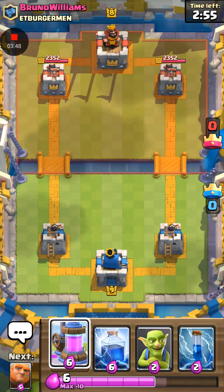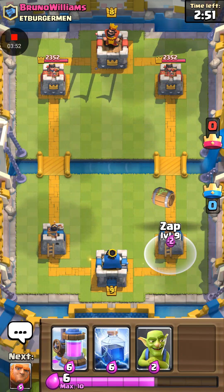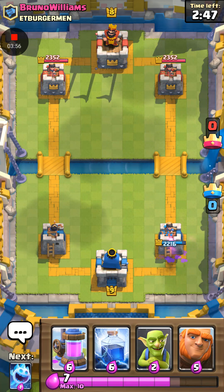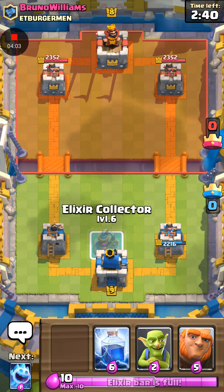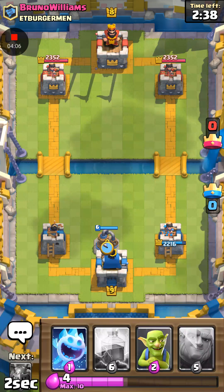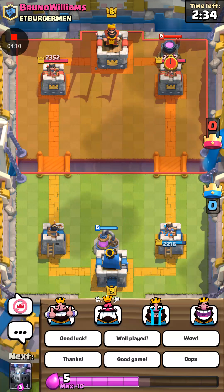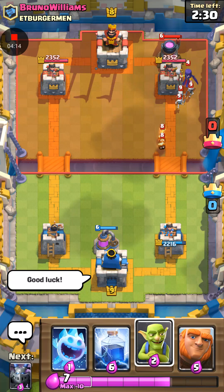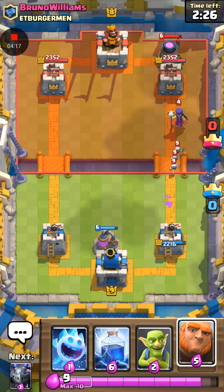But anyway, we have the Elixir Collector, Lightning, Goblins, and Zap. So we're going to start off with a Zap. I remember now — they don't really kill Goblin Barrel. Anyway, we're going to get our Elixir Collector down. I think those die — not worried about those.